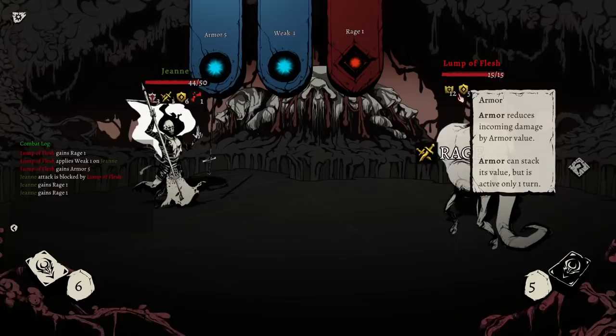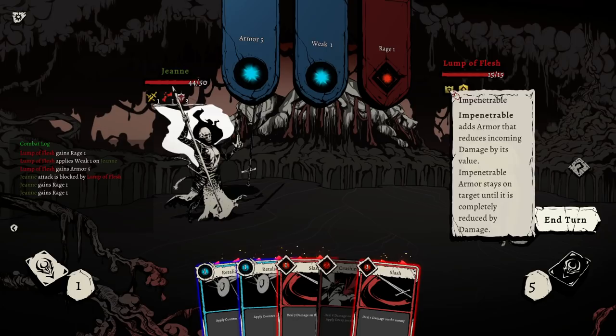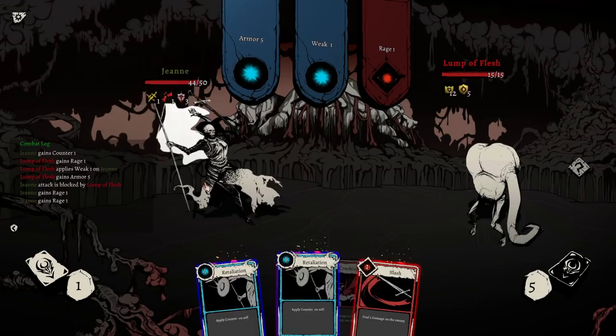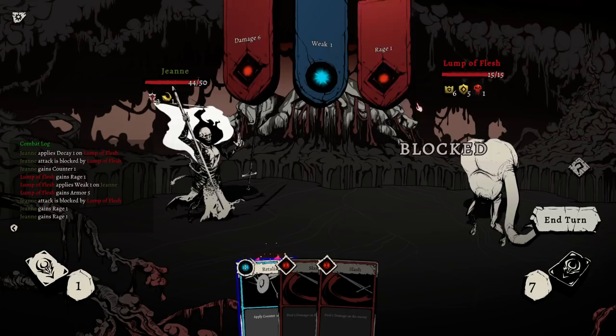What is this? Impenetrable — adds Armor. The armor reduces damage by the value. Stays on the target until it's completely reduced by damage. So we're just going to need to do more here. We could do Crushing Blow and just really hope that the other side is fine.